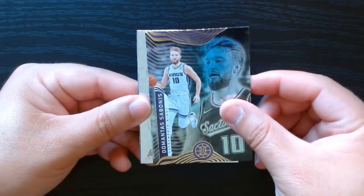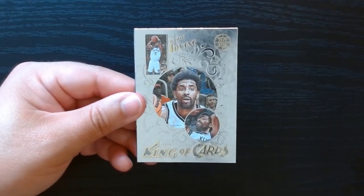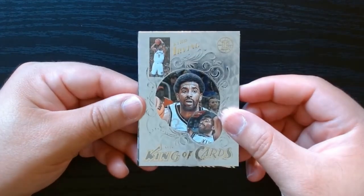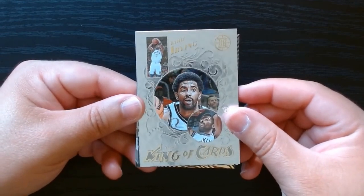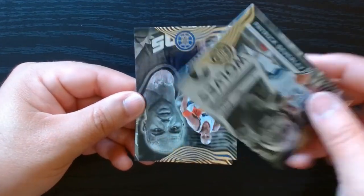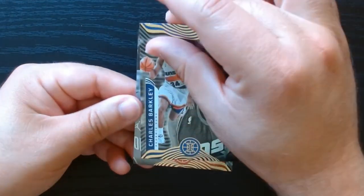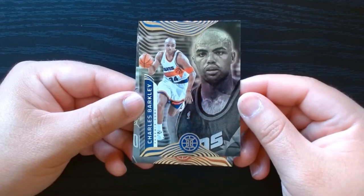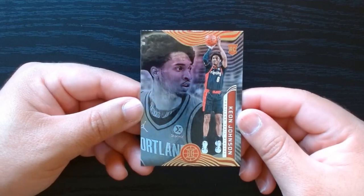Let's see if we can get some last-pack magic. There's something different here — a King of Cards of Kyrie Irving. It's a good-looking card, I'll have to say that. Patrick Beverley of all people. Charles Barkley — Sir Charles. And we ended off with Keon Johnson as our rookie.